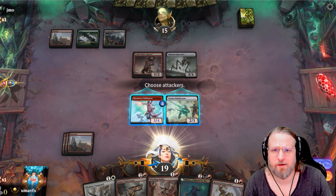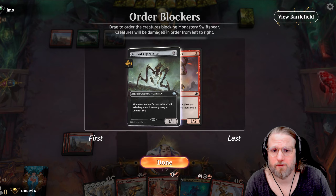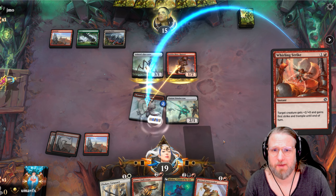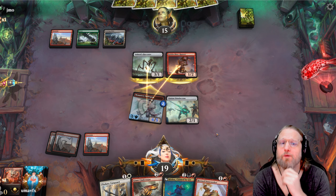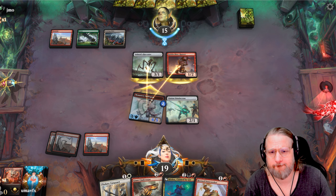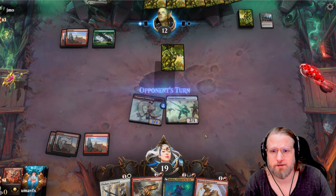I'll probably just go in here - if he double blocks I'll Whirling Strike to save my guy and do some damage. Nice! This is gonna be a nice big hit. I hit him for three and remove two creatures - that feels pretty sweet. He might go Gaias here, but then my first strike will deal with the other creature so we're all good. Best case scenario - killed both of his guys and our guy survived. Now we just want a land: black or white.